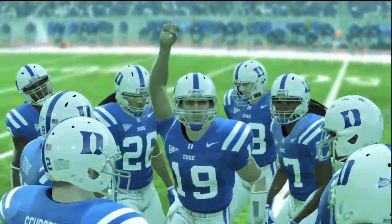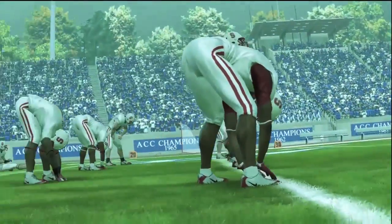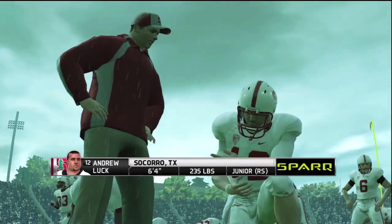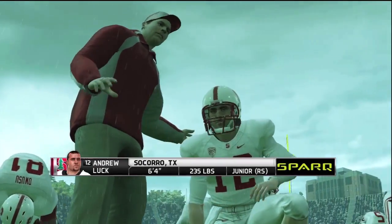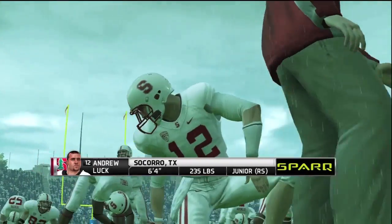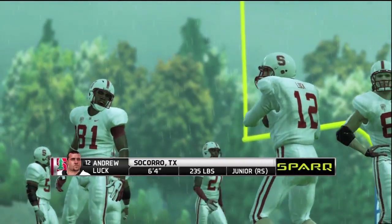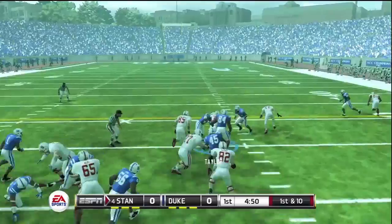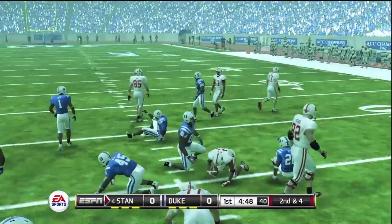Getting ready to play some ball, and you will see a quick little feature on Andrew Luck, of course, because he's pretty much their offense — at least he's the face of the team when it comes to offense. Probable number one draft pick in the upcoming draft.